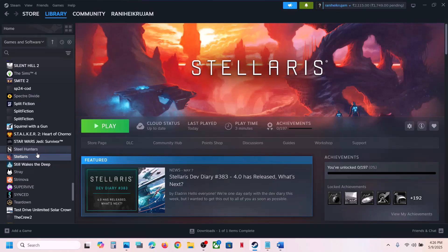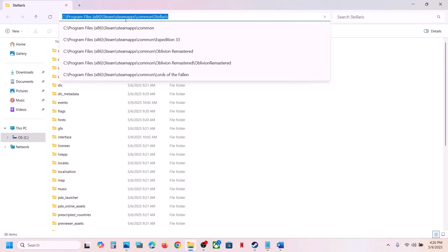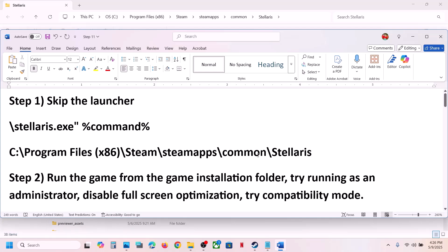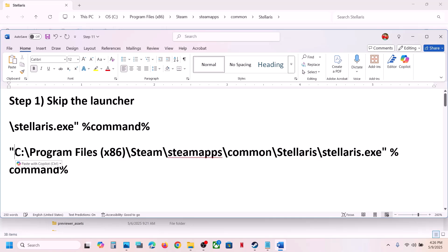For this, go to Steam, right-click on the game, select Manage, click on Browse Local Files. It will take you to the game installation folder. At the top you will see the game location, so copy this path. Paste the path somewhere, then copy the text provided in the video description and paste it without any space. Copy this inverted comma — do not type it from the keyboard, copy exactly this inverted comma — and at the very beginning before the drive name, paste it. Use only this inverted comma, do not type it from the keyboard.